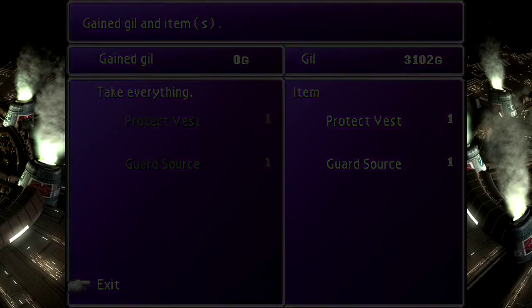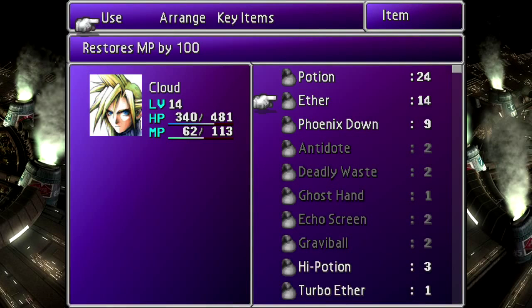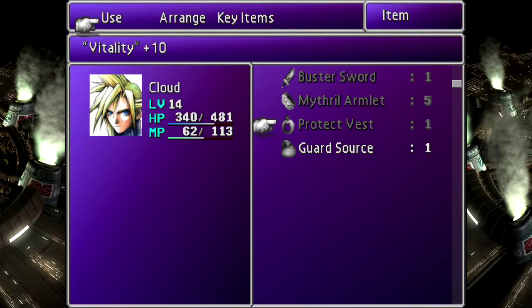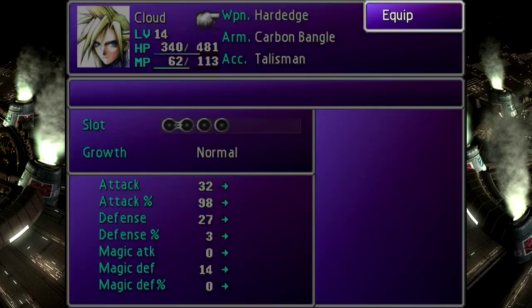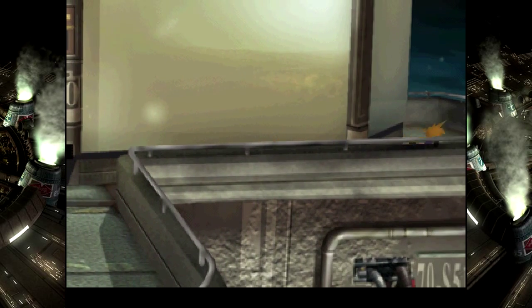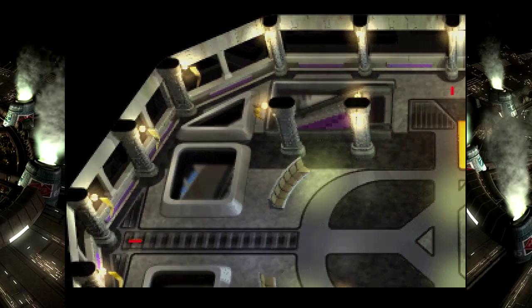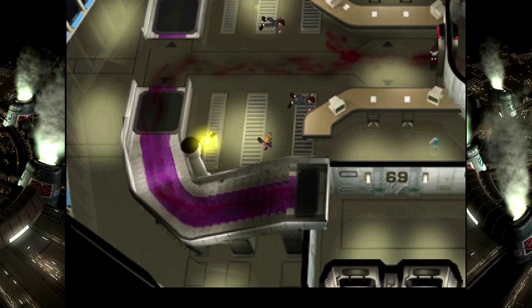A Protect Vest and a Guard Source! Plus 10 Vitality. I don't even know what Vitality does in this game - it's probably for defense. Guard Source - yeah, it must be for defense. Do I want to immediately use this on Cloud, or do I want to save it for later? In the short term, I'll sit on it. I will also give you the Star Pendant, because it is prudent to do so. Run to the save point because I really want to save my game.